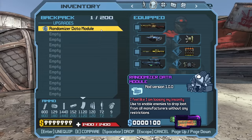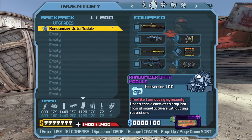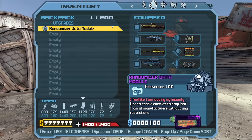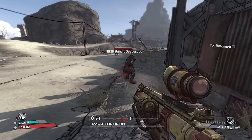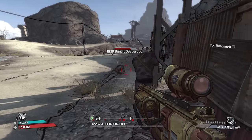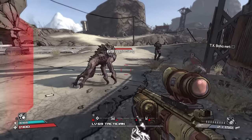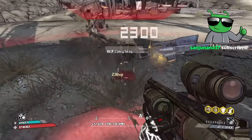You're going to get a save file for the randomizer, and in the save file you're going to find the randomizer data module - which enables enemies to drop loot from all manufacturers without any restrictions. Every time you spawn in you have to activate this. We have a basic build for starting out with the mod. Normally you have a chance to get a random weapon from an enemy, but with the modified version we have a guaranteed chance.